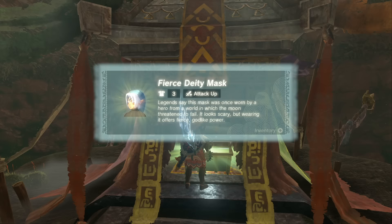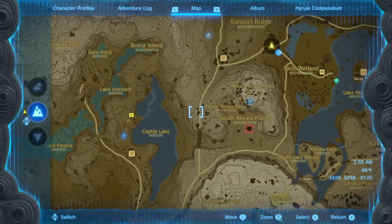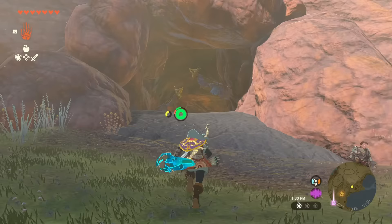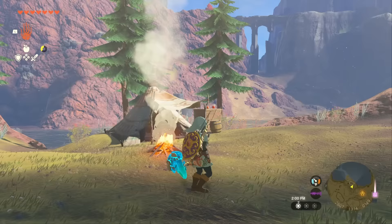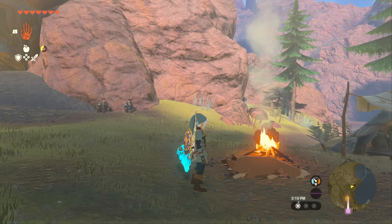Now it's time to get the Fierce Deity Sword. If you don't want to fight the Stalnox, head southwest back towards the citadel ruins and then west to Cephala Lake — there's a cave there we need to visit. Make sure to have the full Fierce Deity armor equipped at this point. We're heading back to the cave where two guys are sitting, and this will also unlock another piece of armor that I'll cover in a separate video.